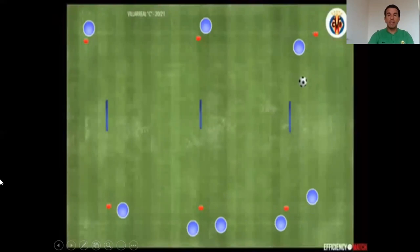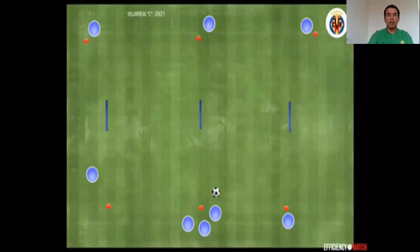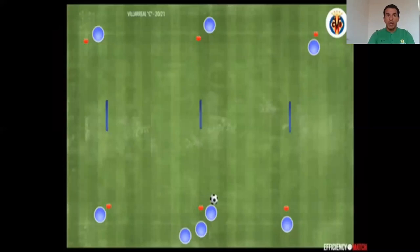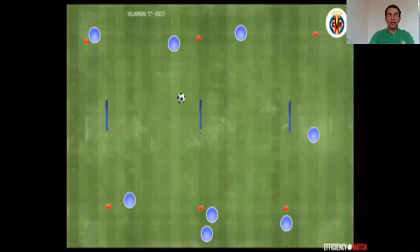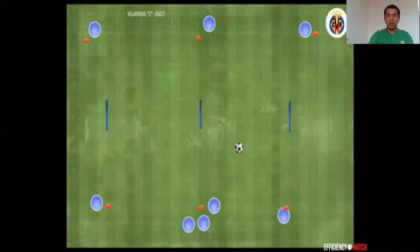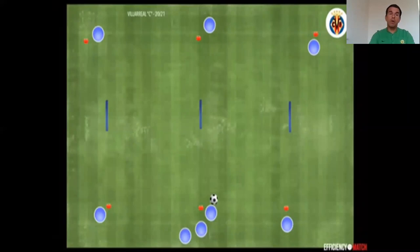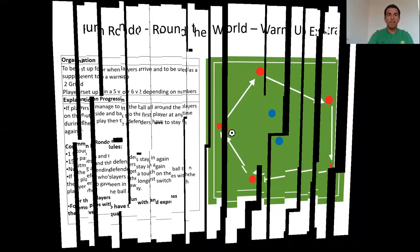Starting again: pass diagonal, pass straight, pass diagonal, pass straight, diagonal. Then in slow motion, the player comes in, does a 1-2, and passes. So again: pass straight, 1-2 and across, 1-2, and then move. It's a good idea. Following up from the rondo we did before, we're passing outside the square and around the wall, so it's a follow-up into the passing practice.